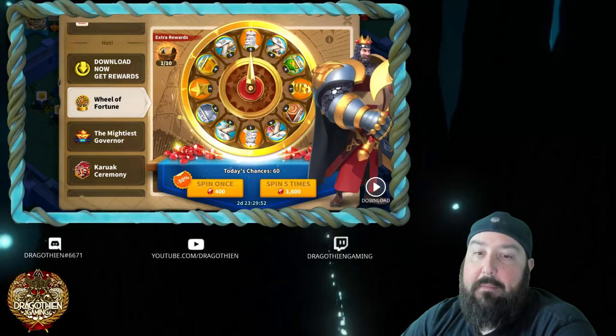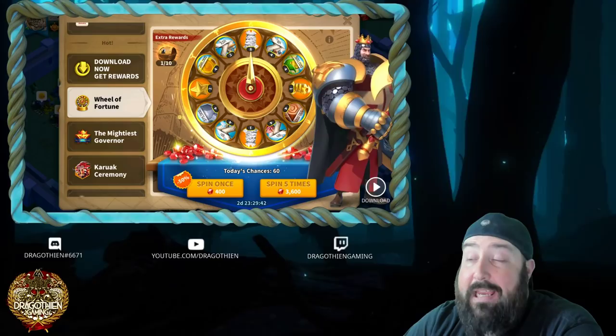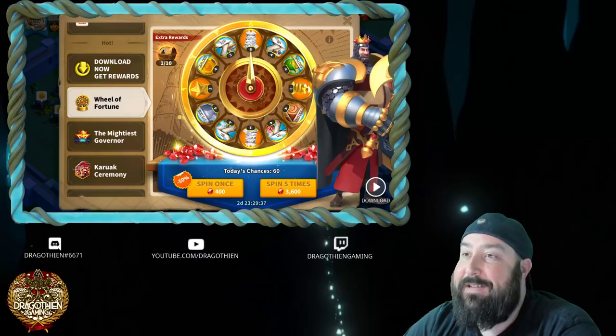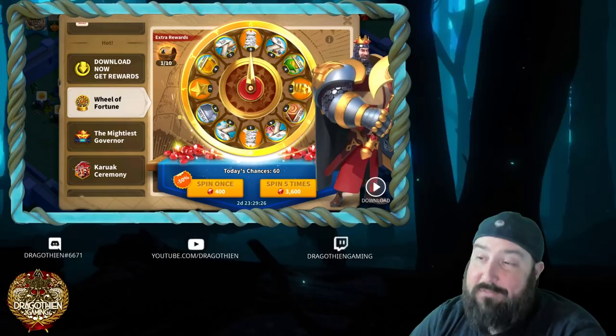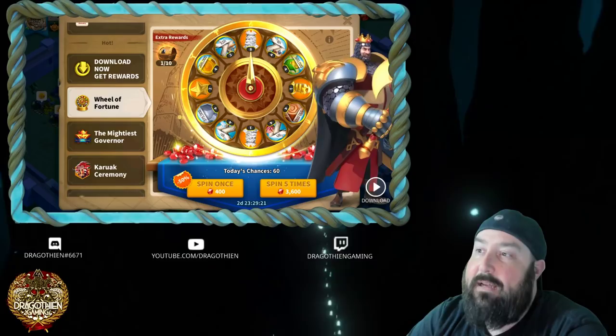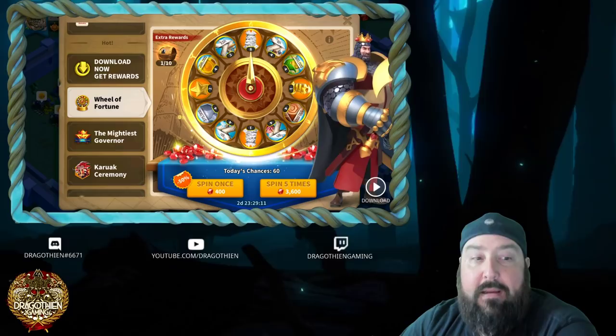I'm also going to be doing some maxing of my Charles at some point in the future in Kingdom 916 because it's going to be helpful to myself, the alliance, and the kingdom. Putting him with Richard early game is very very strong, so we need to max spin this Richard wheel. This is the first of three sets of wheels, so I'm going to go ahead and do this wheel spin for you guys so you can see if I get lucky. I need as many Richard sculptures, speed ups, resources, and stars as possible, so let's jump over to the main screen.